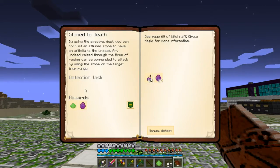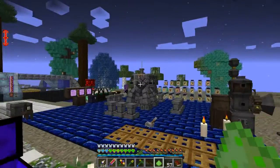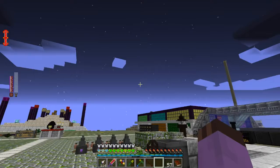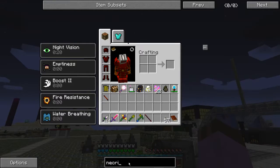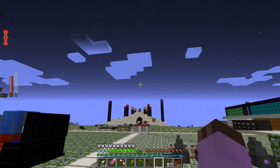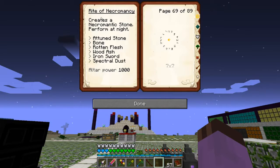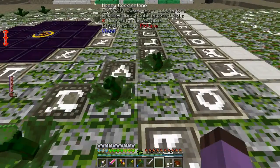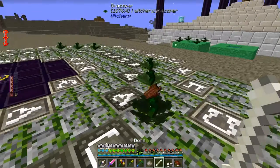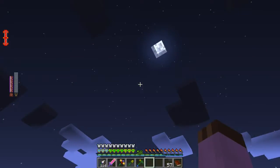Next up, Brew of Raising and Necromantic Stone. This is the darker side of witchery we're getting into — darker than summoning demons. That must be a ritual. Necromantic Stone — single ritual circle. A toon stone, bone, rotten flesh, wood ash, iron sword, and Spectral Dust. That's surprisingly easy, actually. Spectral Dust, sword, toon stone, rotten flesh, wood ash and bone. And it must be performed at night.